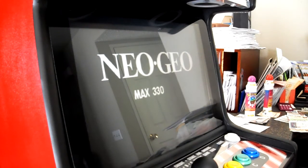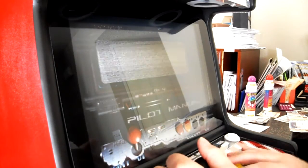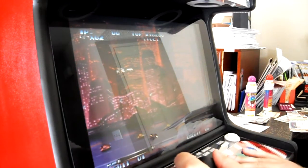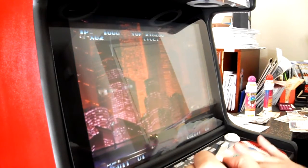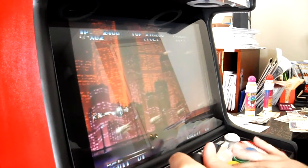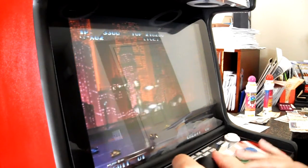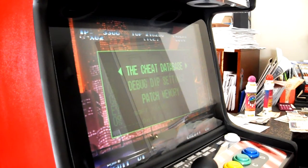Push A to start it and it goes right into the game just like normal. It has the Universe BIOS on there — all you do is press credit and start at the same time to access it.